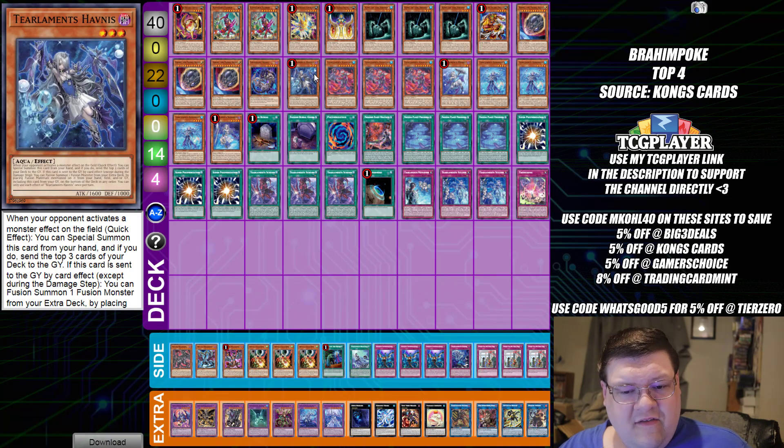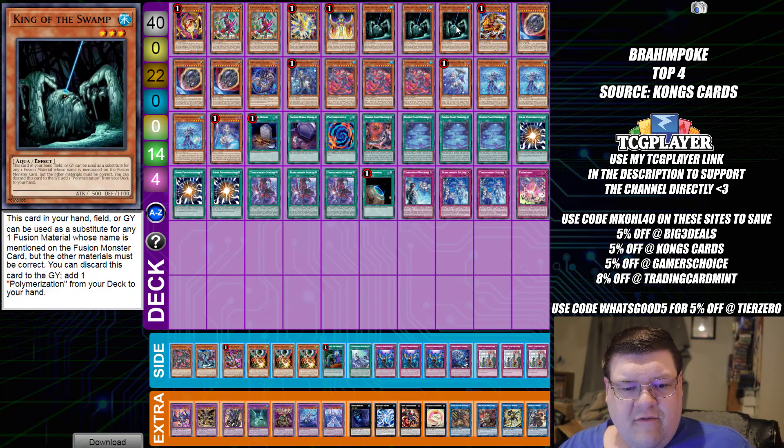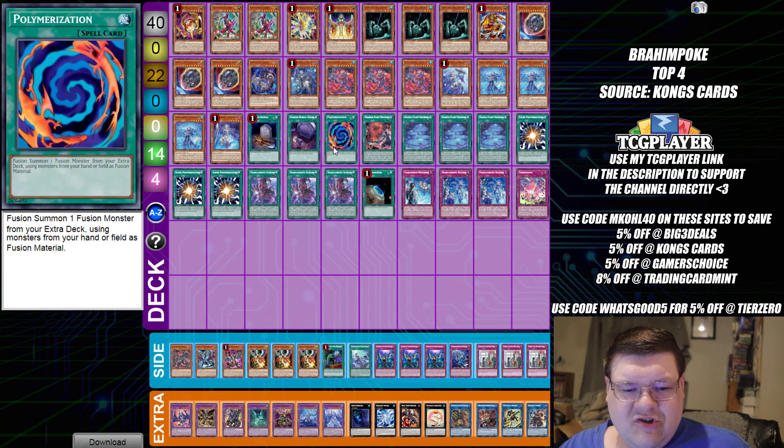Next we have Tier Elements — happy to see Tier moving up. There are two copies of Fenrir in the main, which is fairly standard. And of course, everybody's favorite card, Mud Mud here — King of the Swamp — actually getting the chance to show us the Polymerization. It's genuinely the best card you could play in this deck, helping the entire combo generate advantage.